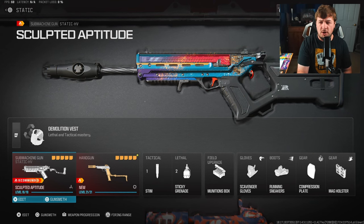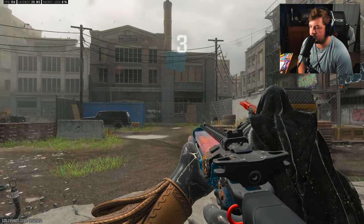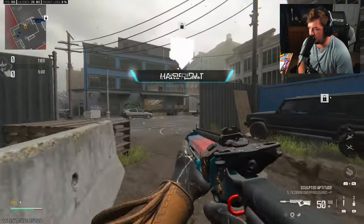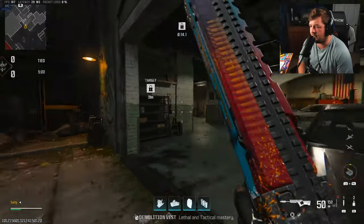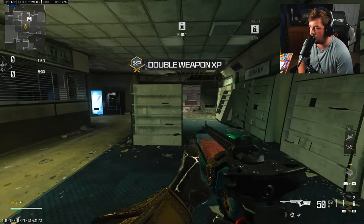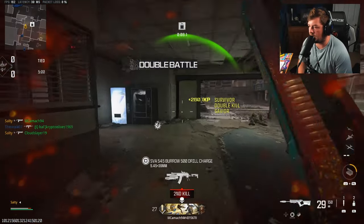As always, here's the rest of the loadout on the screen that you guys can copy down if you want. Make sure you're hitting the like and subscribe button. Let's jump into today's gameplay. Going with the Static HV again — I wanted to make sure I covered this before Season 6 comes out. The last build I posted was a zero-recoil build and this one is more of the same, very similar in that sense, but it's got a little more versatility to it.